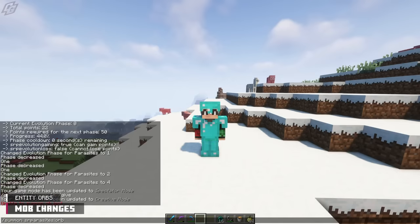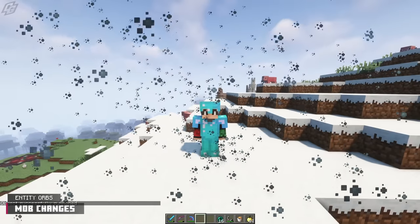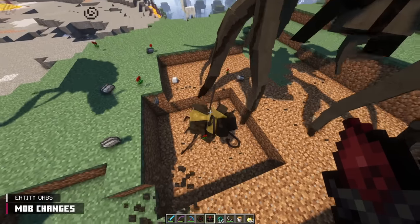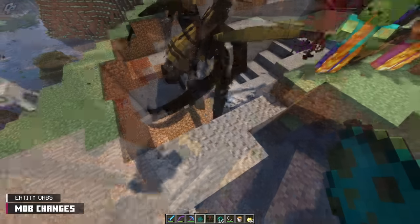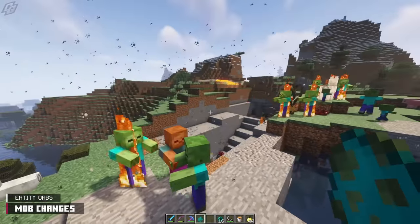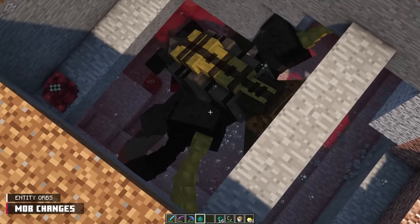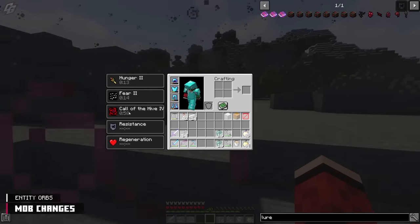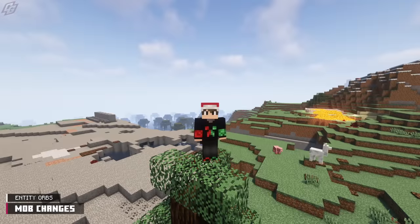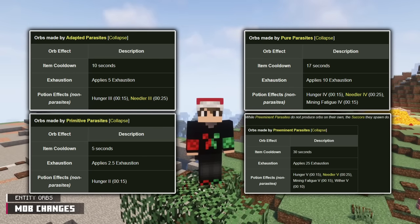I am now going to introduce the deadliest mechanic added to the 1.9.6 update: say hello to Entity Orbs. Primitive, Adapted, Pure versions, and Suckers — which is another new mob — will now spawn these orbs in combat. These orbs apply exhaustion. The severity is based on the tiered parasite that summons the orbs. Exhaustion basically drains your saturation and hunger, especially at higher amplifiers. Here are screenshots of each parasite tier and what their orbs inflict. It's devastating.